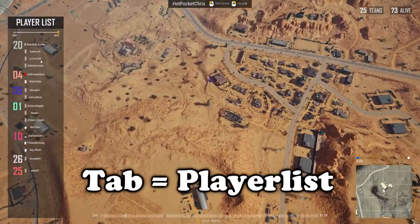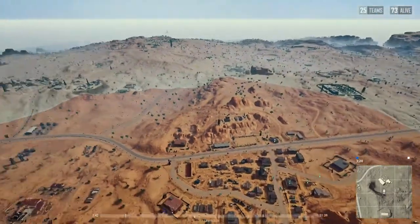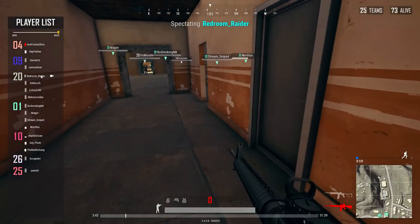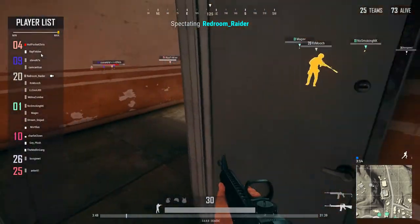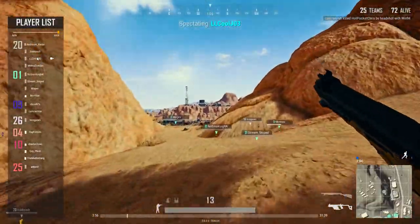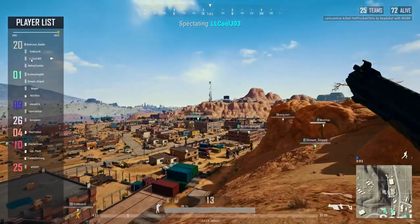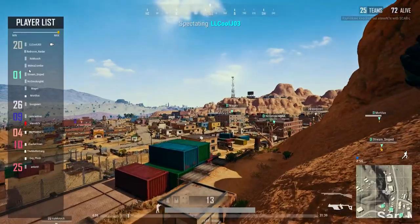While inside of the replay, you can press Tab and it will give you all of the players inside of this effective range. So let's say I thought Red Room Raider was cheating — I can click him and see his first-hand gameplay, and use X to x-ray through the wall to see if he's looking at people. Or let's say I thought LL Cool J wasn't looking too safe — I can go watch him in first person. This will be really good for reporting players and cleaning up the overall cheating epidemic.